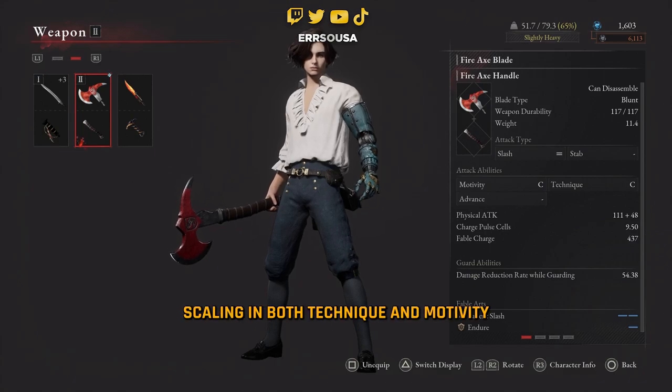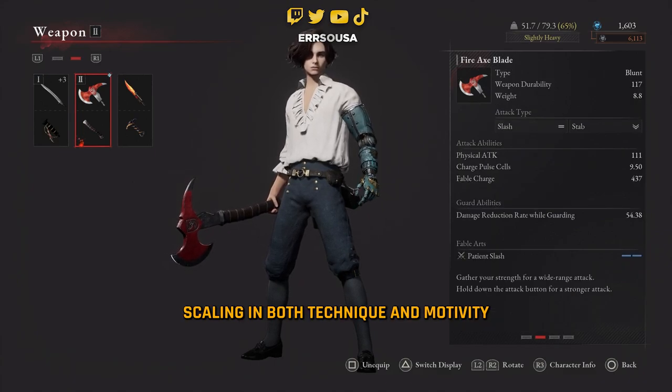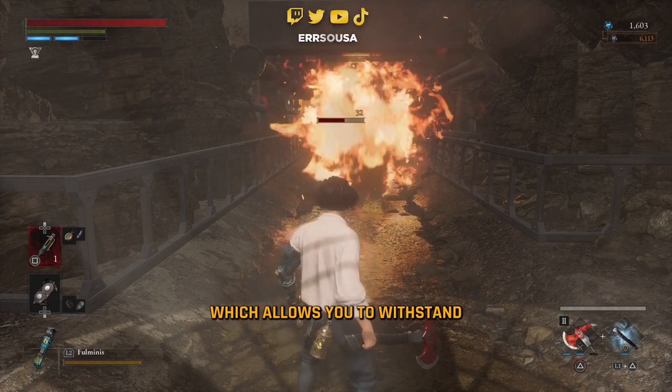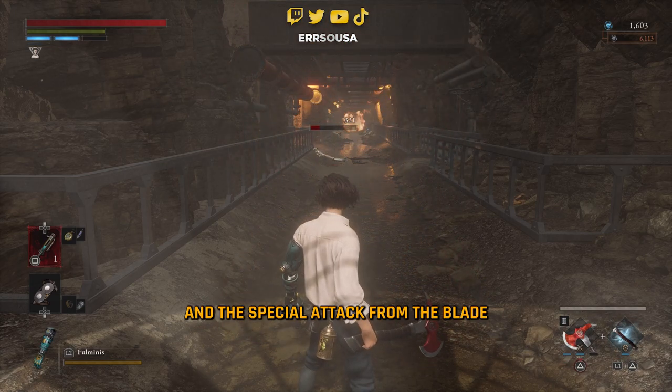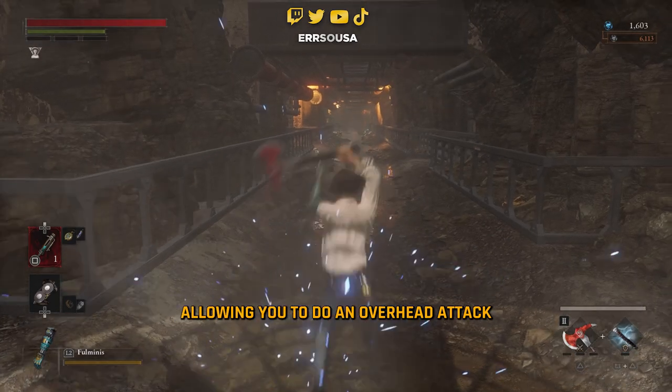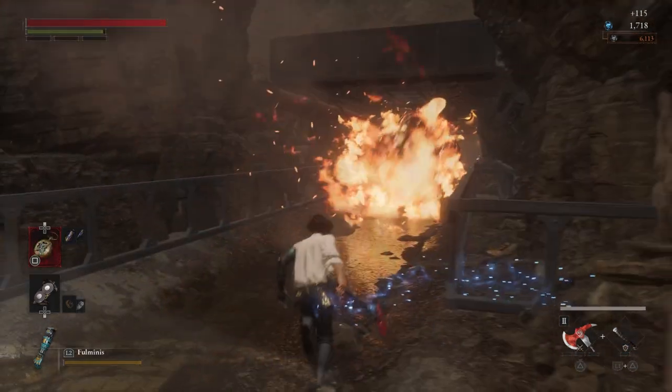This weapon has a mid-C scaling in both technique and motivity. The Fable Art from the Handle is called Endure, which allows you to withstand an enemy attack, and the Special Attack from the Blade is pretty self-explanatory, allowing you to do an overhead attack that does even more damage if you happen to charge it.